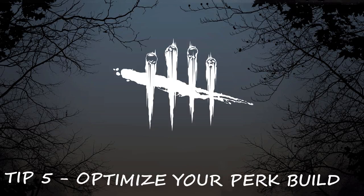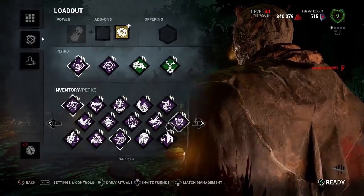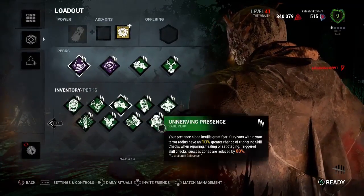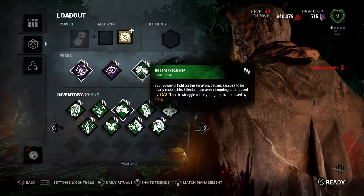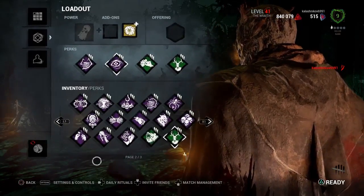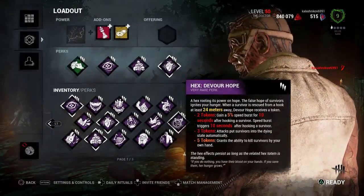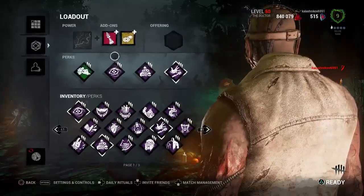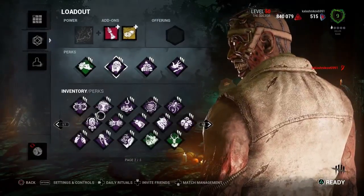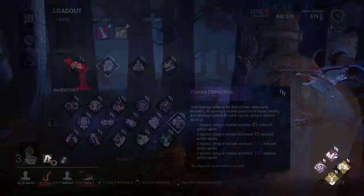The last and perhaps most important tip on this list is to optimize your use of perks. As a killer you can use four perks per game, but so can the survivors, which basically means your four killer perks are going up against a combined total of 16 survivor perks. This is why it's extremely important that you use the best combination of perks for each killer. Not every perk is equally effective on every killer — for example, tracking perks like Whispers or Spies from the Shadows are a great choice for killers like the Trapper, the Hillbilly, and even the Huntress, but they are wasted on killers like the Doctor and the Wraith who are naturally very good at tracking. So before arming your killers with perks, take into account what their natural abilities are.